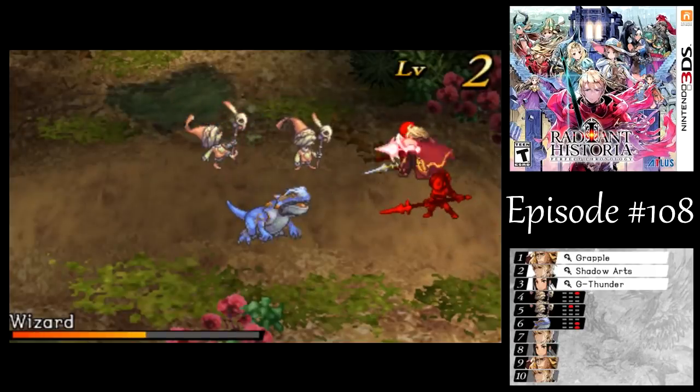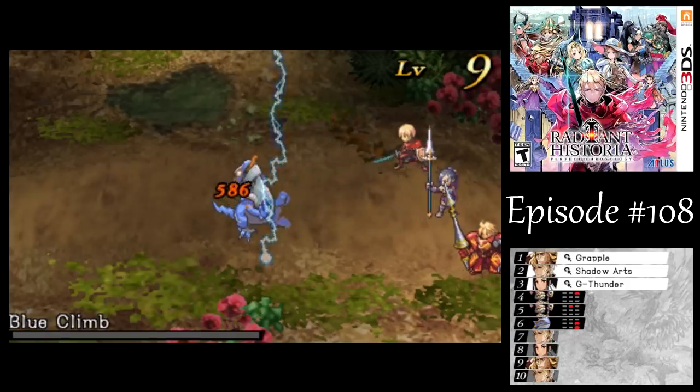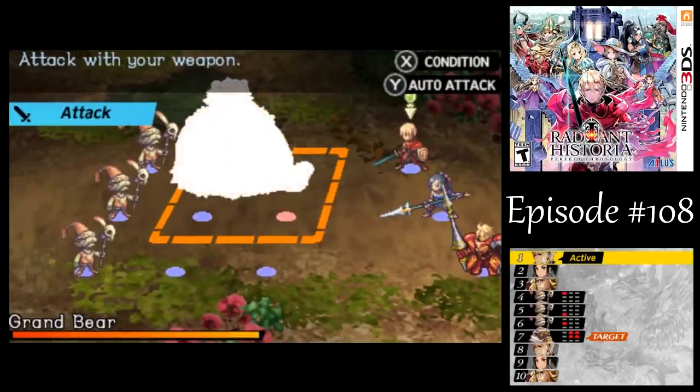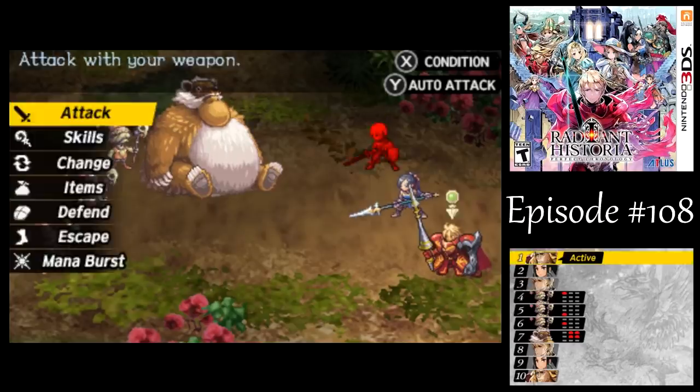By the way, I'm doing the farming in Chapter 5 instead of Chapter 4 here, because we have access to the East Exit, which makes this more convenient. But it's not convenient if we don't get the drop that I want out of it. We got two battles here that'll have Wizards in them, so it makes it an ideal farming spot for this part.